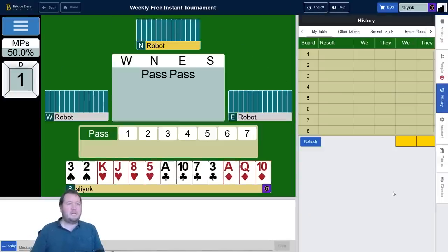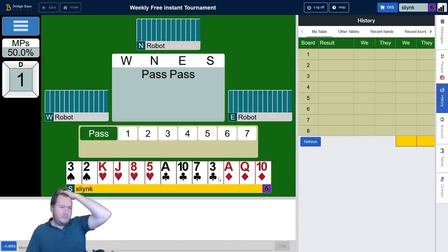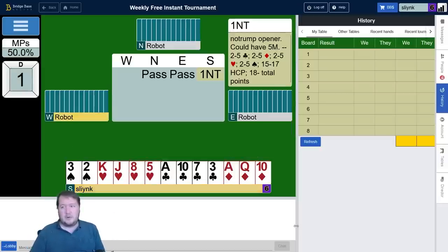So I've got 14 points, passed to me. I actually really like this 14 count. Most of my points are in my long suits, I've got a couple of good intermediates and mostly aces and kings. So I'm actually going to upgrade this one and open one no trump.